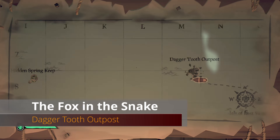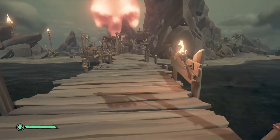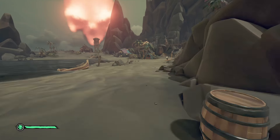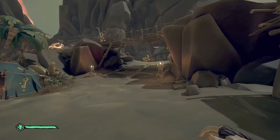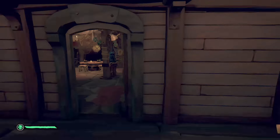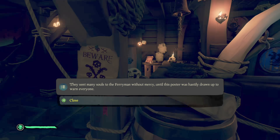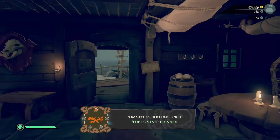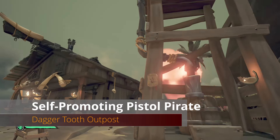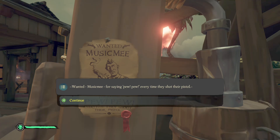From Hidden Spring Keep go directly east to Dagger Tooth Outpost. Head all the way inland to the outpost. Once inside the tavern, look just to the left of the bar for a sign for our next commendation. Then head out of the outpost, turn right, and at the water tower on the left post is a sign that says Pew Pew — that's our next commendation.